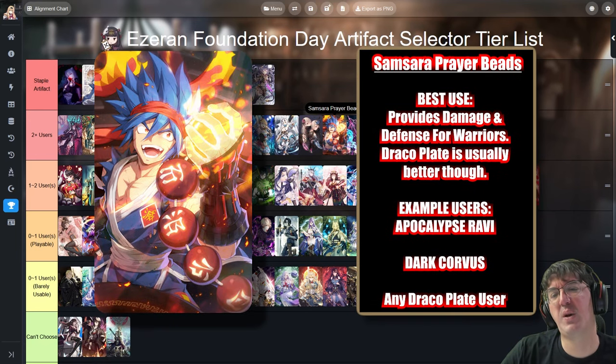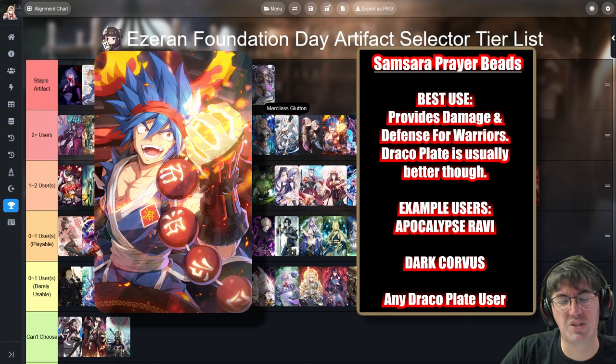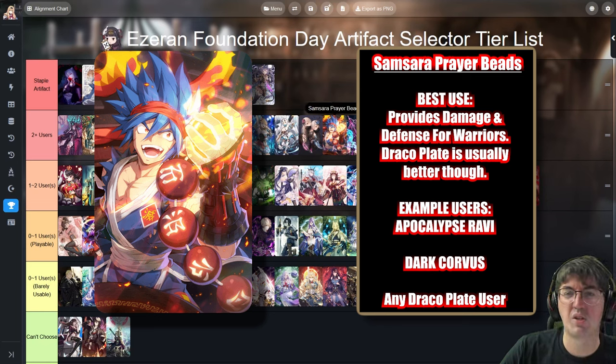Samsara Prayer Beads is the budget version of Draco Plate, very similar to Merciless Glutton. Merciless Glutton is for single-target damage without Benimaru's Tachi. Samsara Prayer Beads is for when you need an artifact that gives both damage and defense to your Warrior but don't have another Draco Plate. If you're looking for an artifact that gives both offense and defense to a Bruiser, Samsara Prayer Beads is a pretty solid pick.